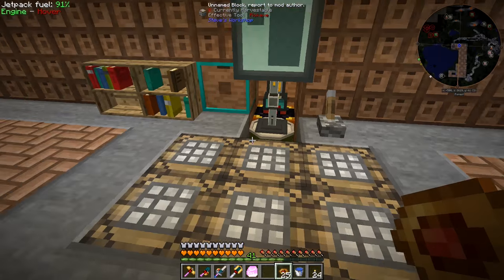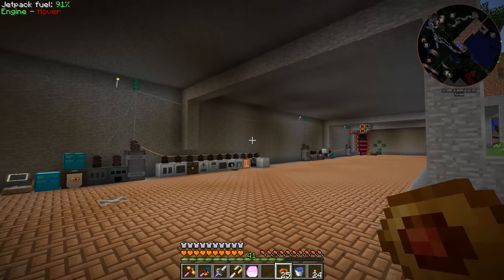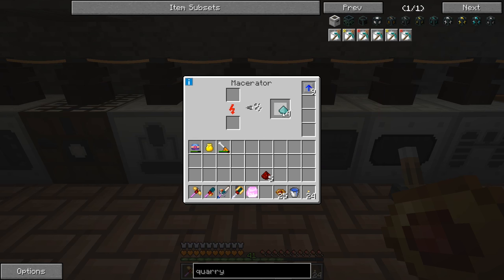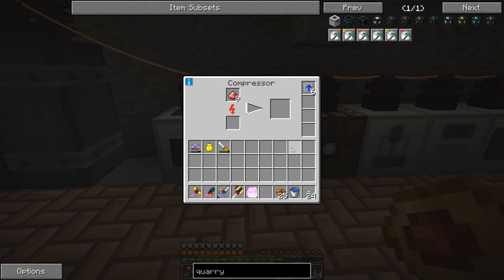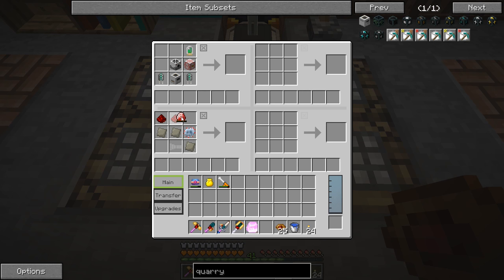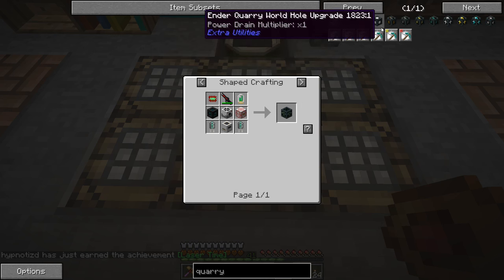I'm not too worried about losing a few diamonds because we're going to have our quarry running soon, and then diamonds won't be a problem anymore. We'll go back to the compressor and make one more of those. Mining laser — achieved! I had a question from somebody asking why I don't make the regular quarry instead of the ender quarry.